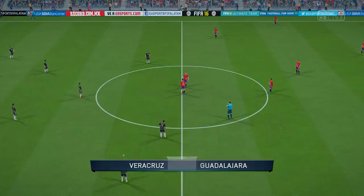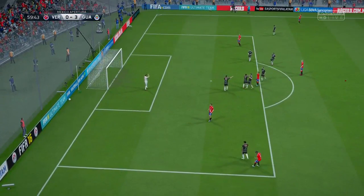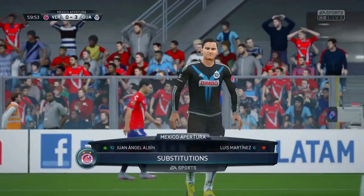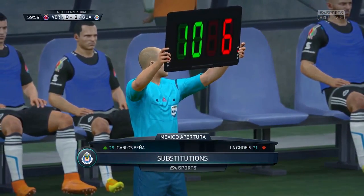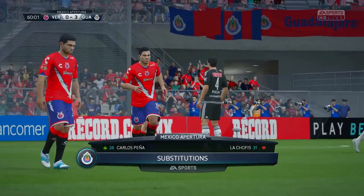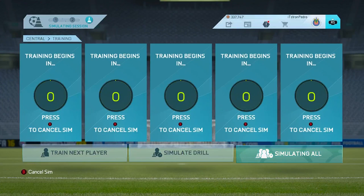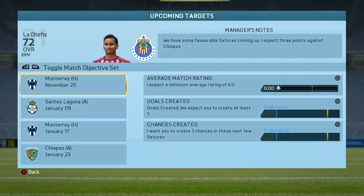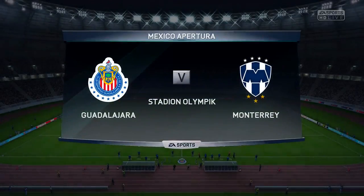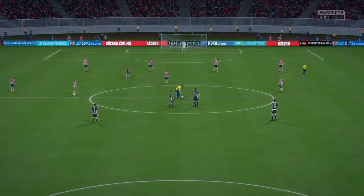Forage got an opportunity and at minute 59 we got subbed out — Juan Angel Albin came in for Luis Martinez and Carlos Pena came in for Chofis. I did simulate the training again and we got a B, pretty good. Our next goals in the match are to score goals, get assists, and maintain an above 6.0 rating.